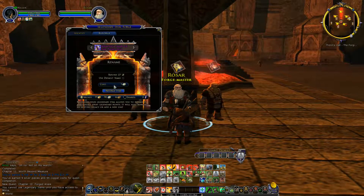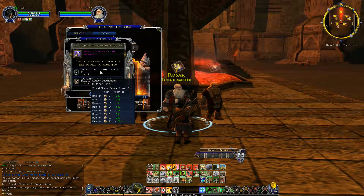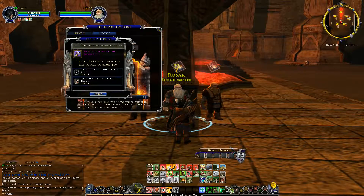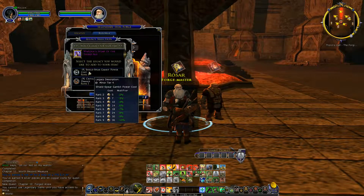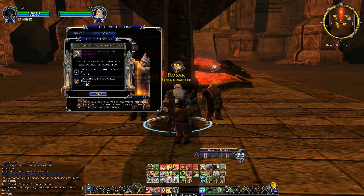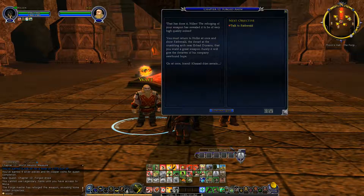Select the legacy you would like to add. We have Shield-spear Gambit Power Cost or Critical Strike Damage — the crit damage sounds kind of good. This one is minor tier 4, so it's going to be less expensive to power up, and power has never really been an issue for us. We'll go with the more damage option. The reforging has been done!